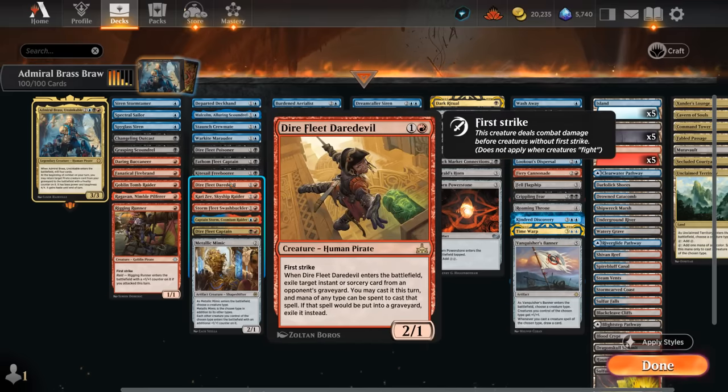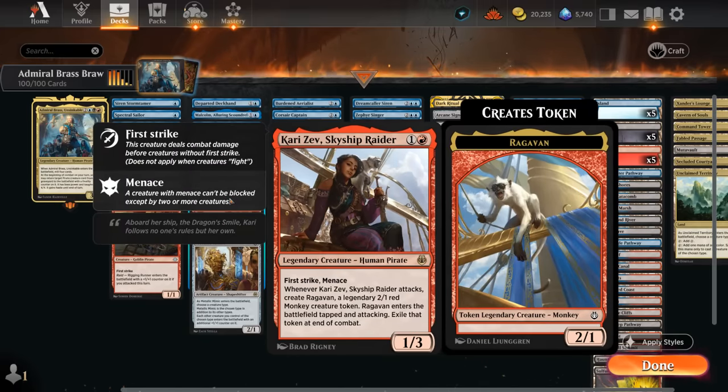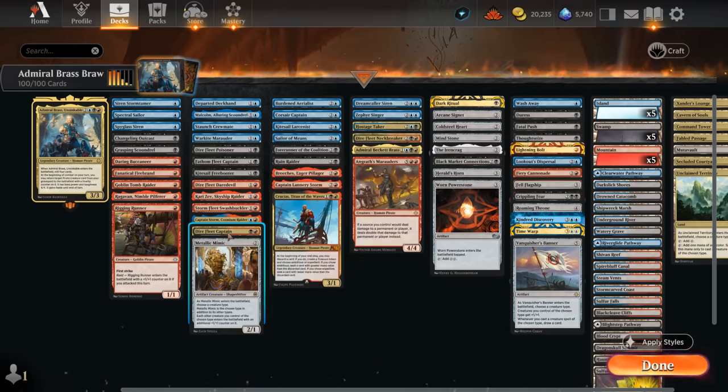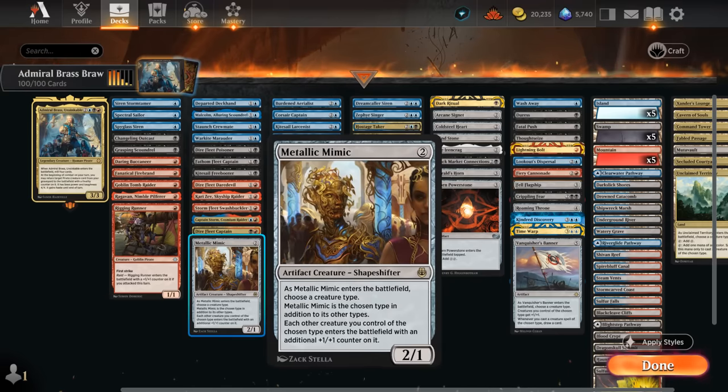There's the Captain which can make additional pirate tokens for two mana and they all have menace. Freebooter can take away an important non-creature spell from the opponent's hand — can try to take away removal or sweeper effects and check if the coast is clear for Admiral Brass. Darefleet Daredevil can maybe get something back from the opponent's graveyard. Kari Zev can make a 2/1 attacking Ragavan token when it attacks, so that can represent six damage with Admiral Brass. Stormfleet Swashbuckler with ascent — if we have ten or more permanents in play we reach the city's blessing for the rest of the game, and then the Swashbuckler will have double strike. Captain Storm synergizes well with all the artifacts in the deck. Direfleet Captain is also great in an aggressive pirate deck, getting +1/+1 until end of turn for each other attacking pirate, and Metallic Mimic — once it enters and names pirate — will have other pirates enter with an additional +1/+1 counter.